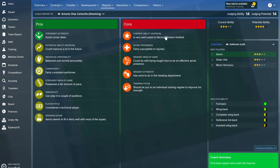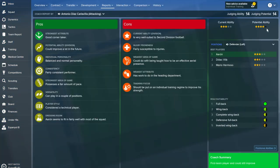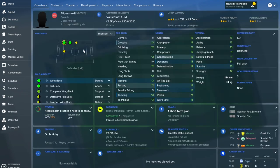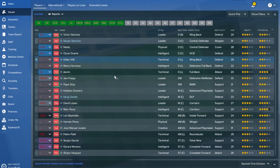Aaron is your first choice left back, but he's susceptible to injuries and is only a second division footballer. He does have a ton of potential and can definitely become a star player, but at the moment he's not even ready for first division football. Via is also a second division player who won't improve, so he's another player to move on and replace with a youngster with potential. Defensive depth is a huge issue for this squad overall.